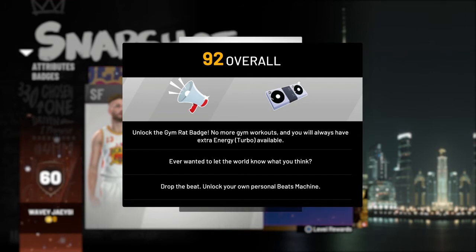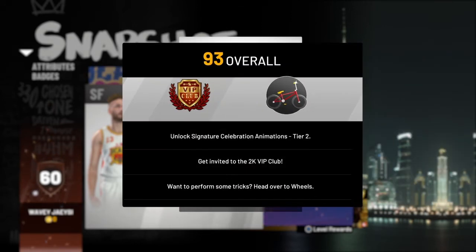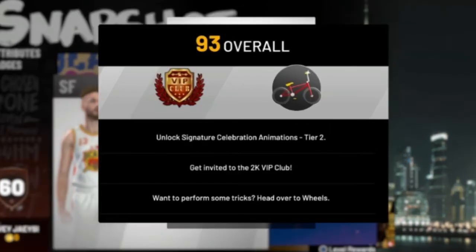Now at 92, you get the gym rat badge. No more stamina — you ain't gotta worry about your stamina. Then you get the megaphone that Agent was talking about in his video. And of course, they brought the DJ set back from 2K18. And that was all at 92.